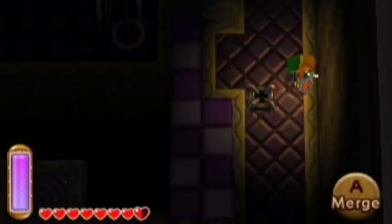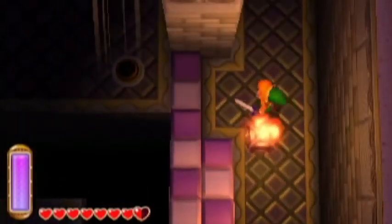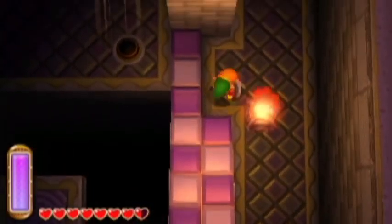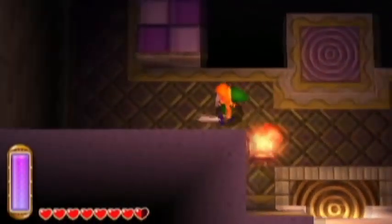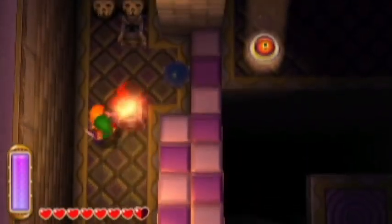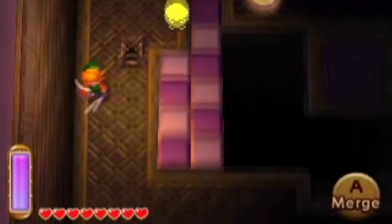That's kind of the theme we've got going on here — a lot of darkness, a lot of dark corridors, gaps in the floor we're going to be falling into. Let's just go ahead and light everything we see just for fun. Turns out we've got unlimited magic power, so there we go.